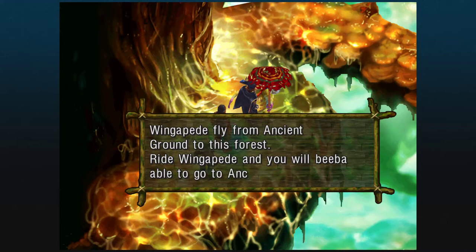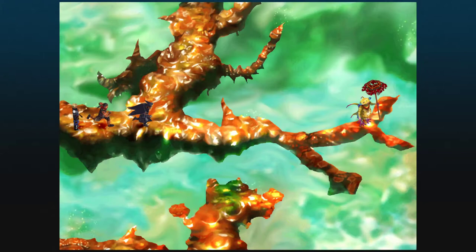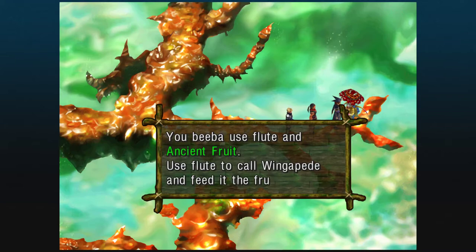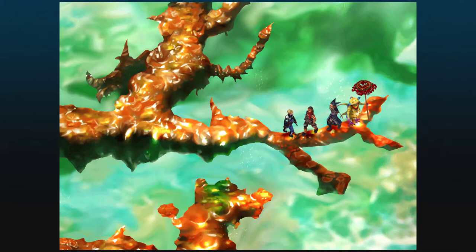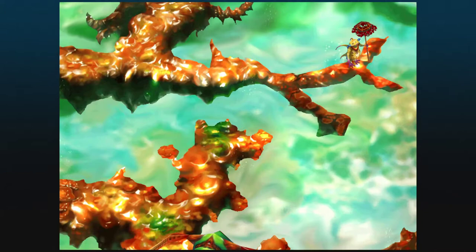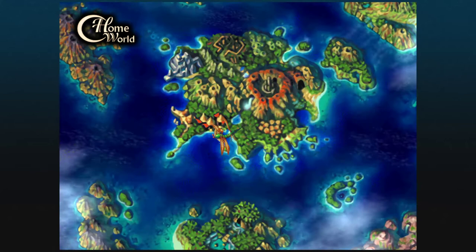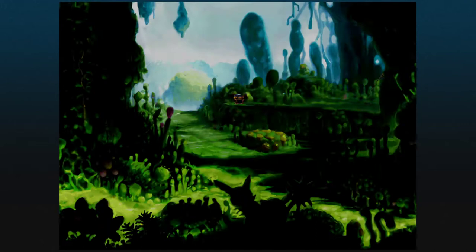We'll be able to make it back if we blow the flute here again. All you have to do is have the fruit in your inventory and then use the flute, and it automatically eats and lets us board - for lack of a better term. It flies us to Gaia's Navel with some unique and adventurous music. We get that autosave in, and there's his friend.